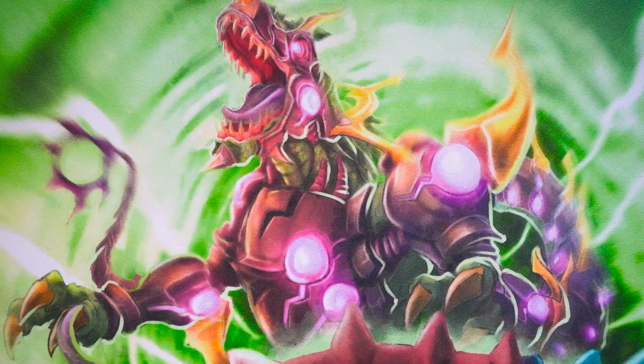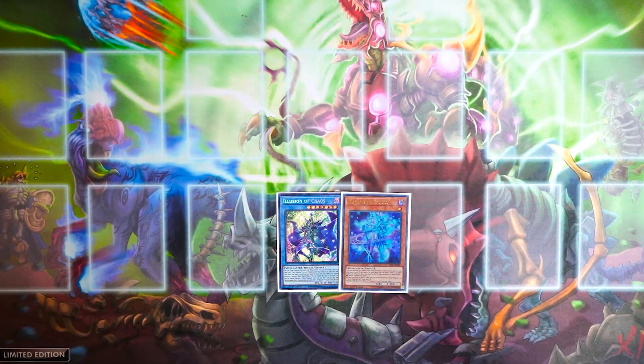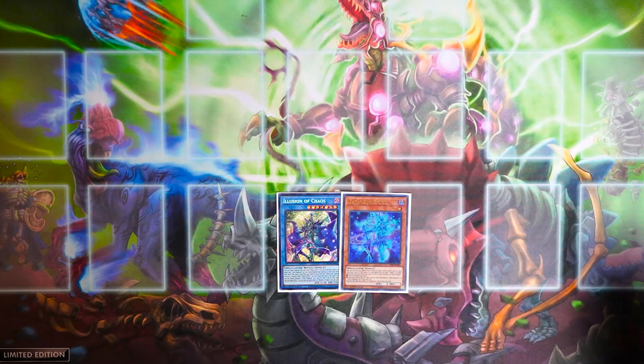Let's go on to some of the crazy combos you guys might want to utilize when it comes to playing this deck competitively. I'm going to showcase two bread-and-butter combo plays you want to focus on when it comes to playing the new Dark Magician-based deck. The first combo utilizes Illusion of Chaos and also Magician Souls.